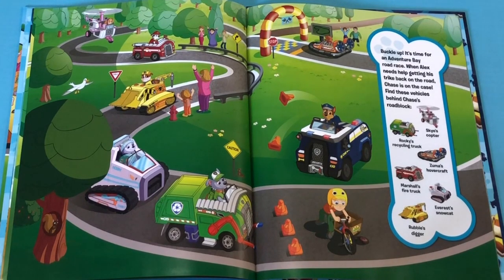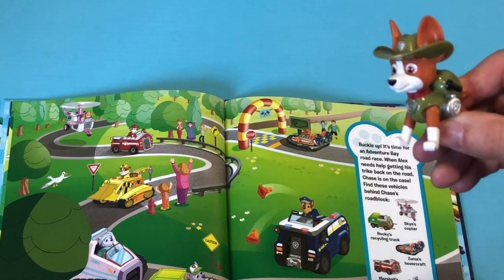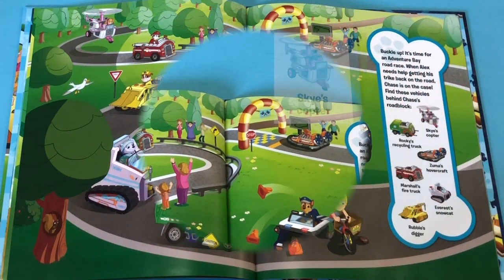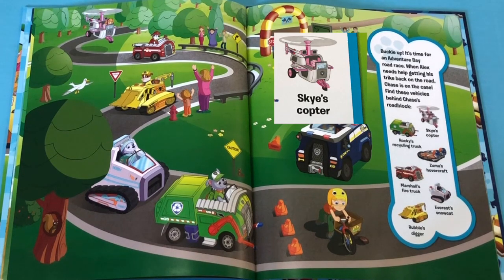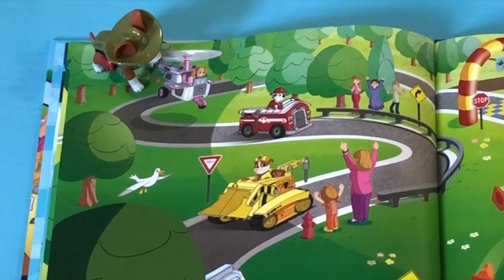Buckle up! It's time for an Adventure Bay Road Race! When Alex needs help getting his trike back on the road, Chase is on the case! Find these vehicles behind Chase's road block! Alright Tractor! Let's find these vehicles! First we have to find Skye's copter! Great job Tractor! You found Skye's copter!